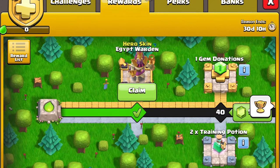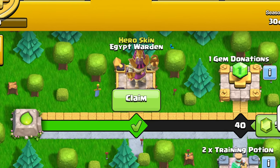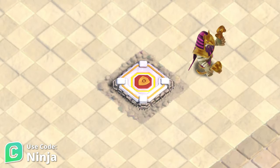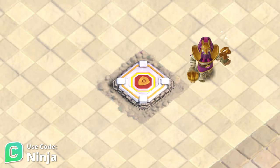The Egypt Warden skin is the first skin on the Gold Pass reward track and will be immediately unlocked after purchasing the Gold Pass. If you are planning on making any purchases and would like to support my work, please consider using code Ninja. Thank you. Thanks for watching, we'll see you in the next video.